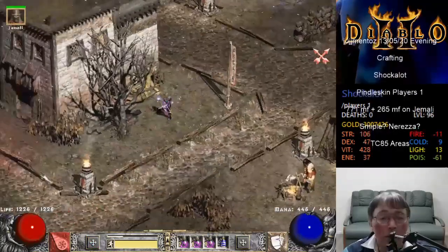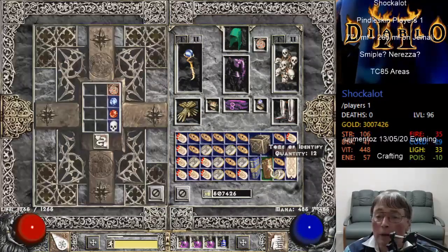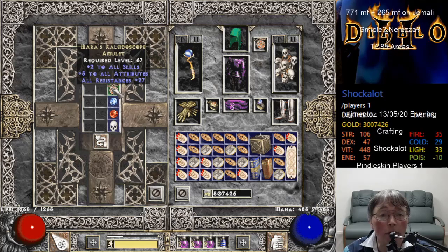Run 39,723. Unique amulet - unique amulet it is. Mara's Kaleidoscope, 27 all resistances - Mara's Kaleidoscope.